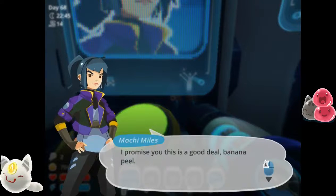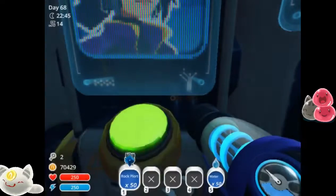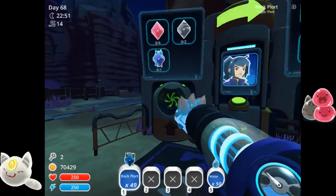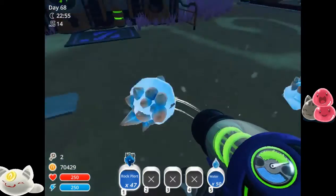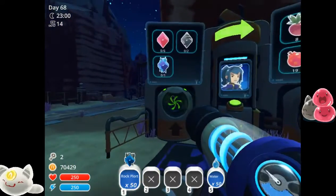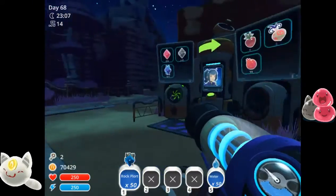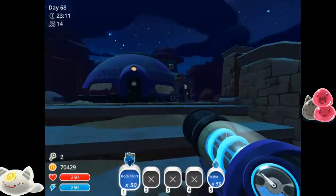Whoa, I promise you this is a good deal. Oh, she wants me to pill a banana? I don't know what's going on with this — I can't put this rock board in. Okay, somebody fix this, Slime Rancher people. I don't know if I'm the only one having this problem right now.